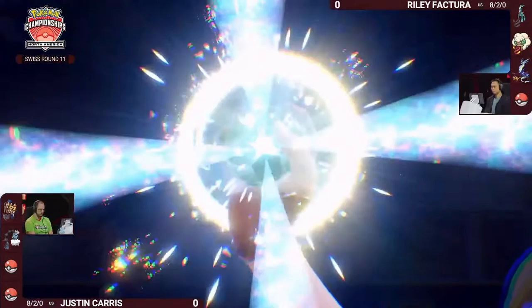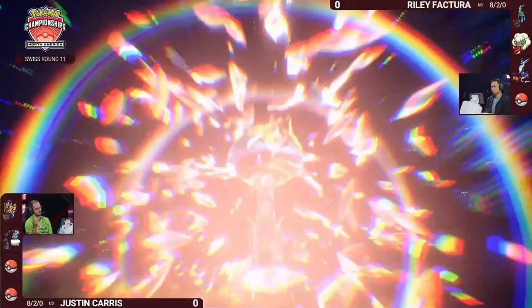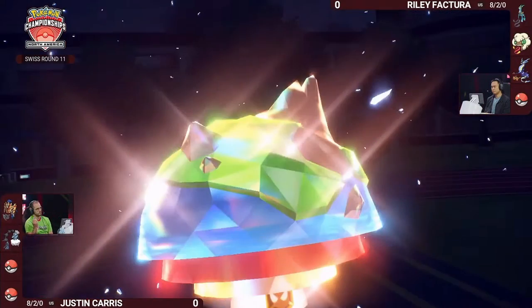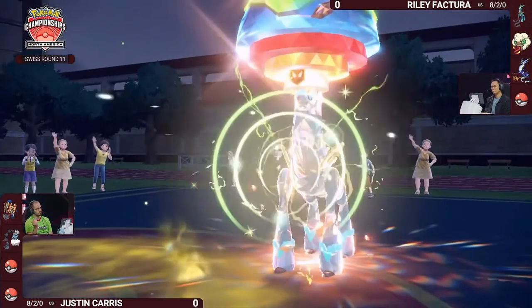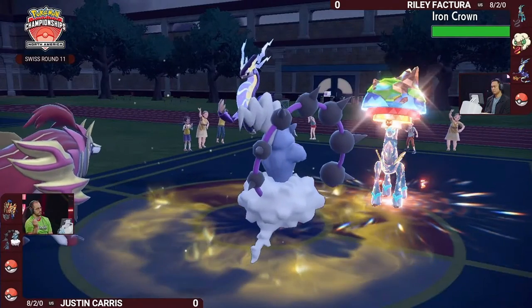It's time for Terastallization, and with what's on the field, that has to be the Iron Crown — with that Expert Belt, no less. Anything super effective will be amplified even further. That's the Ground Tera, and it has Tera Blast too. We could see a big Tera Blast coming through, but Eerie Impulse will lower Iron Crown's special attack by two stages right off the bat.